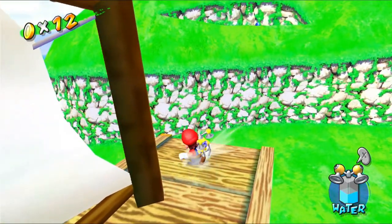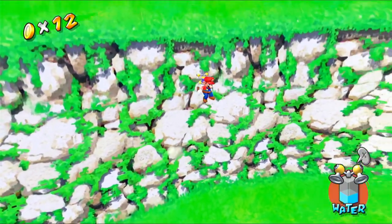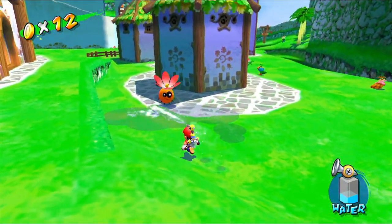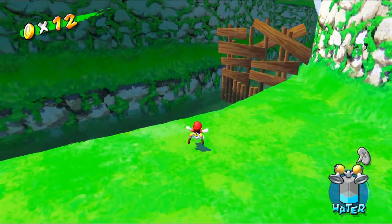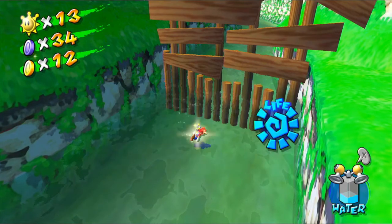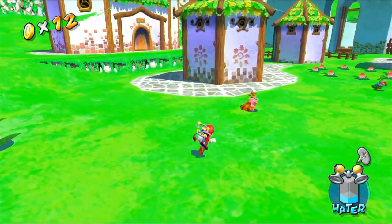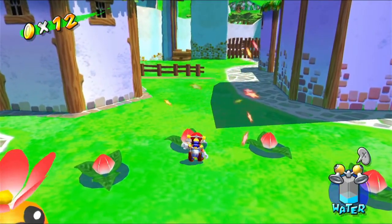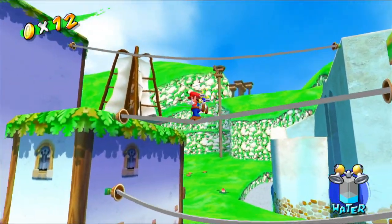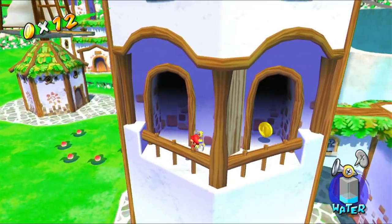Up there is a blue coin — let me see if I can actually reach up there with this nozzle. It doesn't look like it. Let me get up there some other way. I think if I go into this water over here there's also a blue coin — let's grab that. I'm going to actually save so I don't lose any progress, because I learned from the tower experience. I think that's all the blue coins over here I can get at the moment. Let me quickly go over here and head up this way.